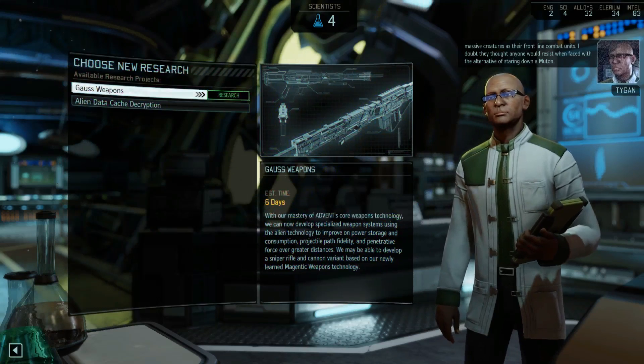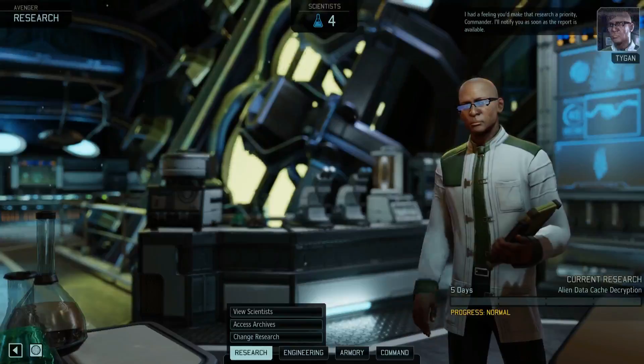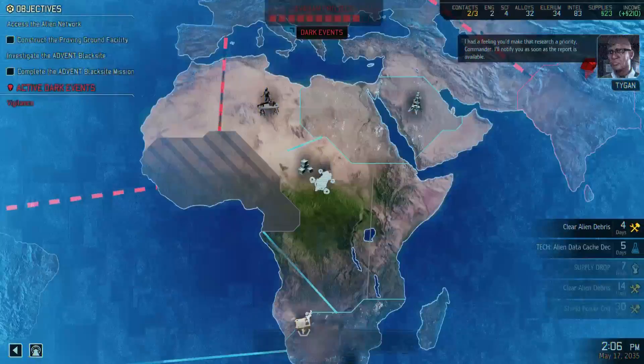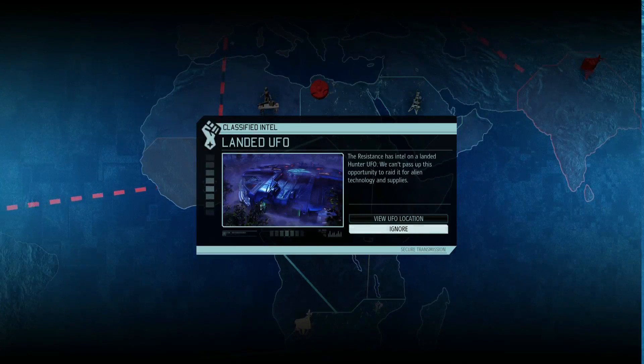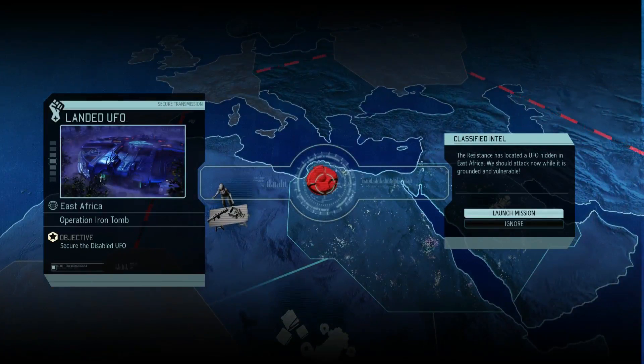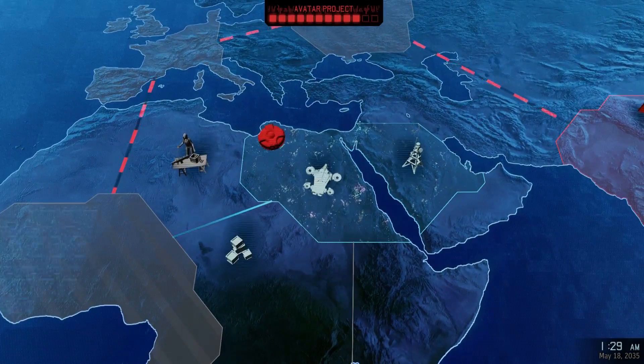Plasma Grenades are awesome. We are going to go for the Alien Data Decryption that will give us more Intel — we are going to need a lot of Intel. Landed UFO. Shall we go for this one? Let's do that. We didn't have the opportunity to do this mission on the previous campaign, so let's go for this one and then go down there and finish the Black Sight mission.